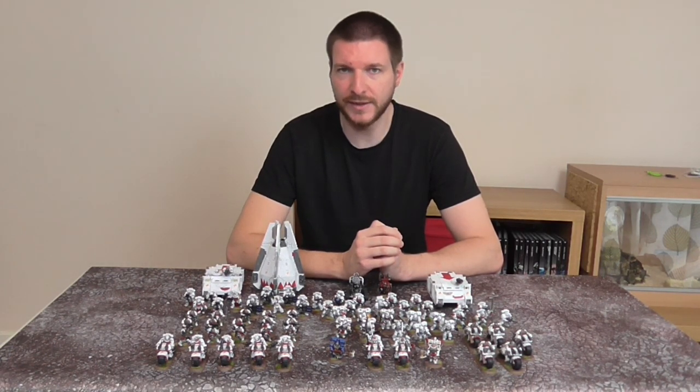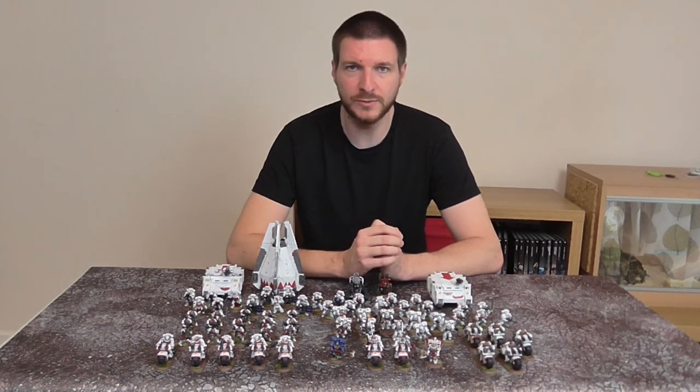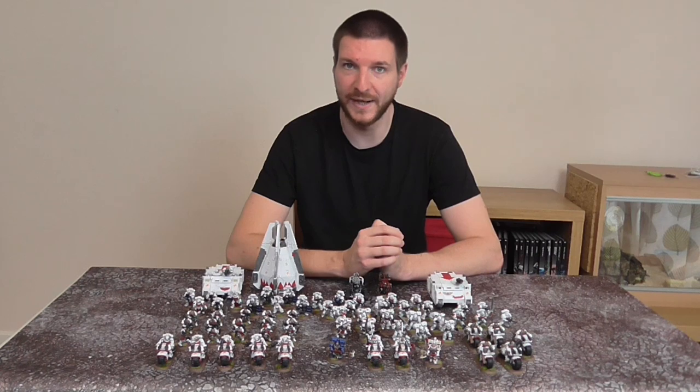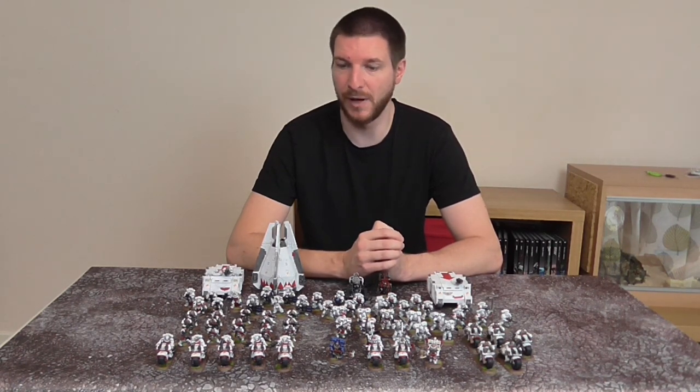In the second HQ slot for the battalion I've taken a Librarian with a Jump Pack and a Force Stave. He has Ride the Winds (casting value 6), which adds 2 inches to the charge or advance of a selected unit within 12 inches. He also has Storm Wreathed (casting value 6) — select a unit within 12 inches, and they cannot be fired upon by overwatch, and when they end a move within 1 inch of an enemy unit, on a 6 the unit suffers a mortal wound. He also took the Mantle of the Stormseer, giving him plus 1 to casting these powers but not to Smite.